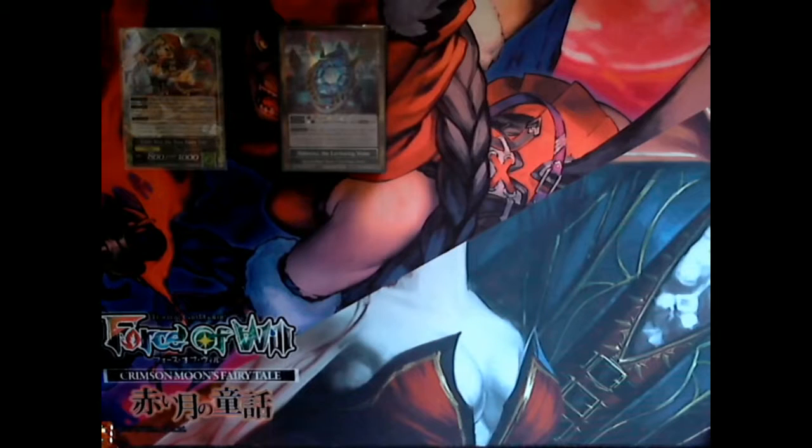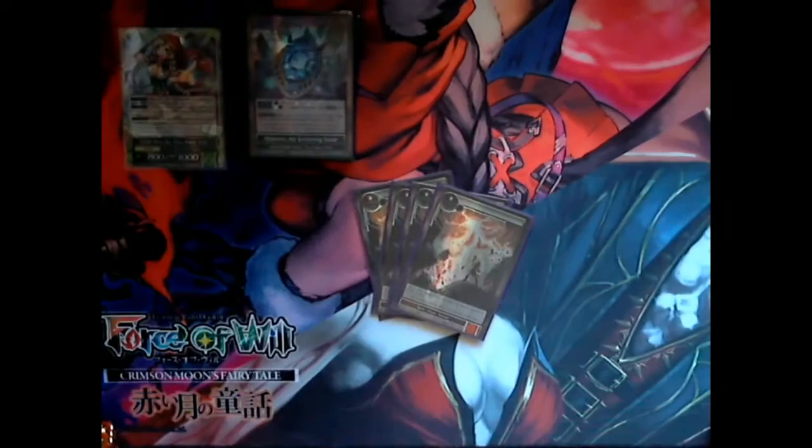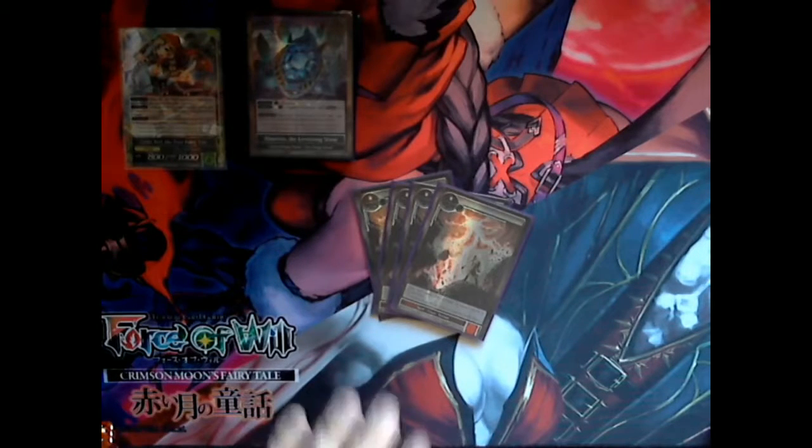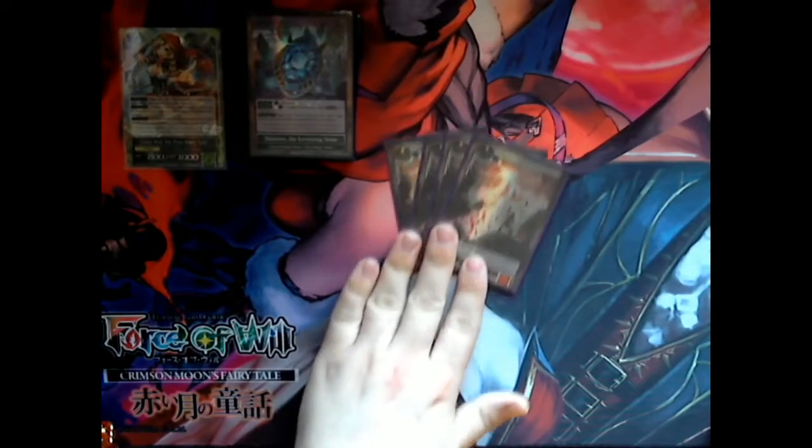Let's move on to the spells list. This deck runs quite a few spells. We'll start with the staple spells — for Thunder, we have four Thunder. We're running red in this deck, so we might as well have those Thunders main board. Most of the red in this deck is just a splash for cards like Thunder. We don't actually run any Fire Resonators, but Thunder's a great card to have in your arsenal.